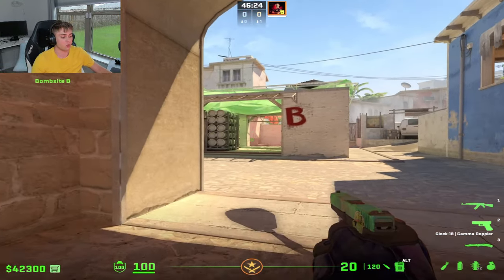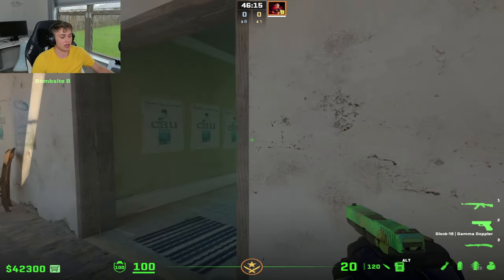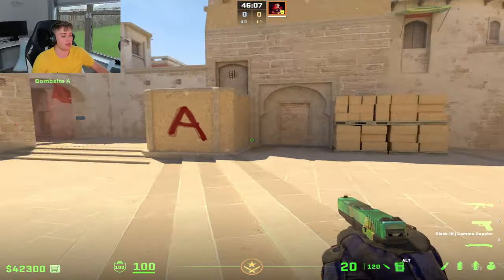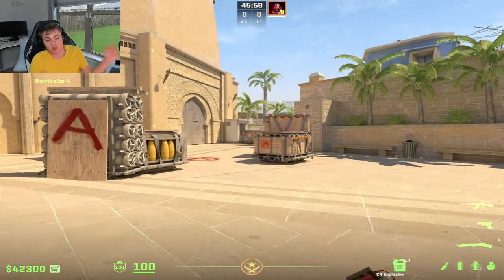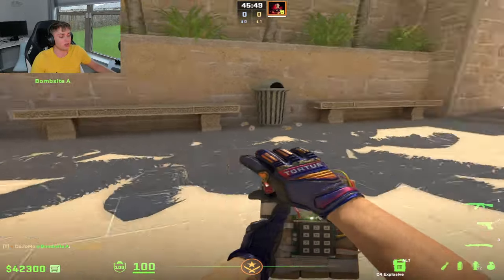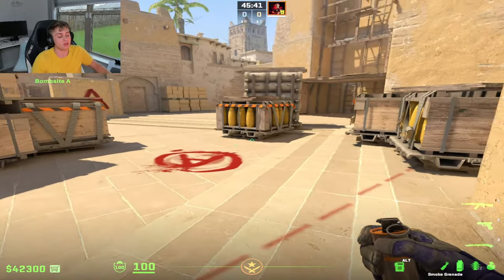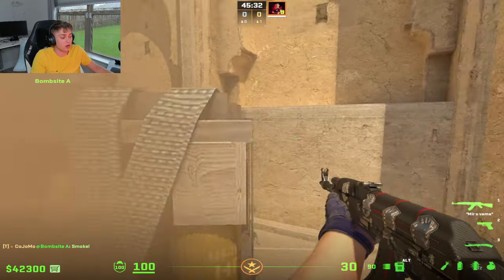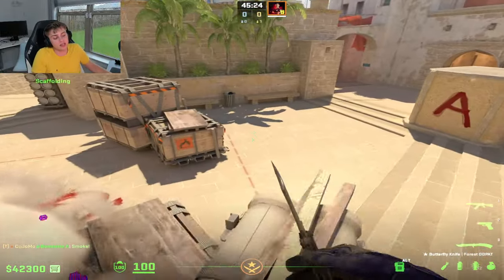Get into crossfire setups on T-side — have a guy sitting Bench-side and another sitting Pillar, so when CTs swing they're getting shot from two directions. Always have crossfires across any map. Plant for yourself — wherever you choose to plant, play the angles that benefit you. On CT-side, use your utility more in post-plants. If they're spamming default, drop a smoke and tap the defuse, then reposition — that forces the Ts to spray the smoke while you get a free frag. Level 5s just need to understand post-plants and how to maximize these situations.